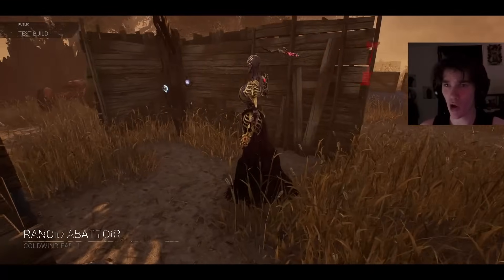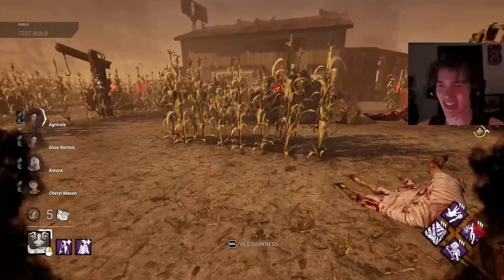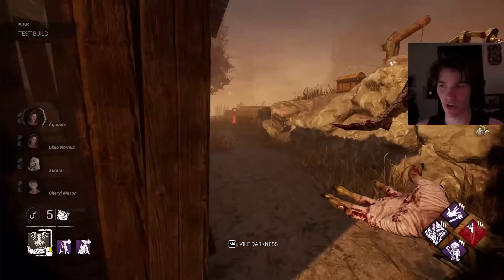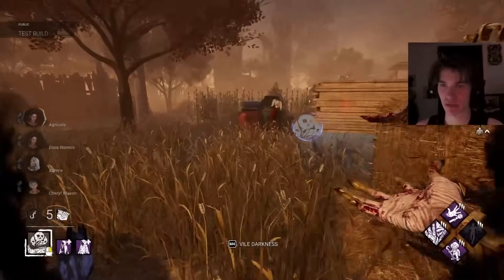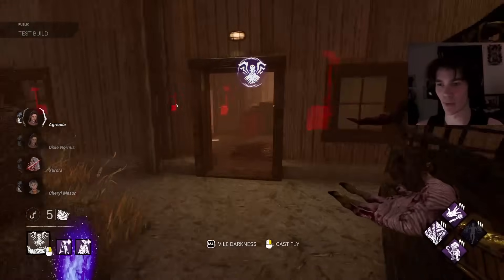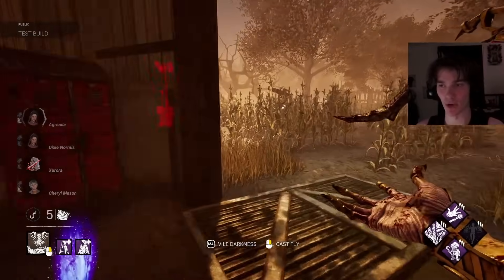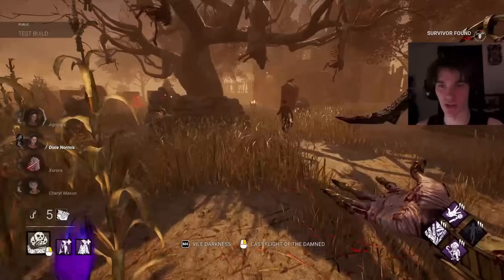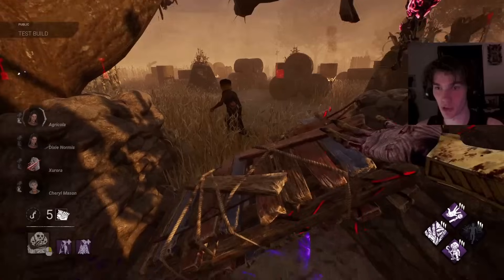All right, we got Rancid Abattoir. I'm pairing this one with Lethal Pursuer. I actually had a perk idea like this — the idea was that you start the match undetectable until you get your first hit, and then it deactivates. The catch is that it's kind of like Lethal Pursuer where it buffs aura reading, but instead any time you're undetectable, you get a movement speed boost or something like that. I think that would be nice. You're going to re-drop that. Love that.